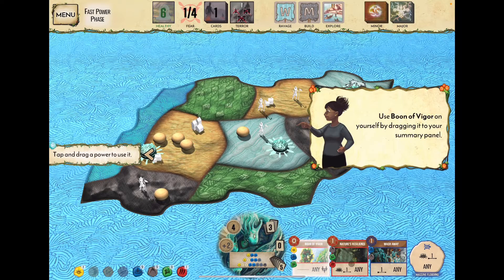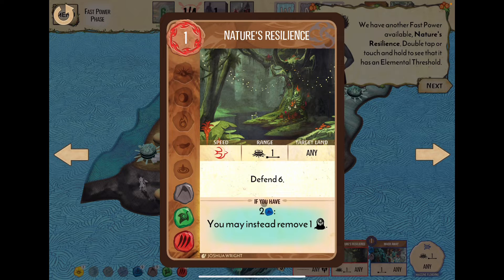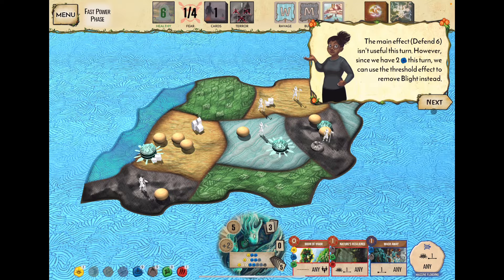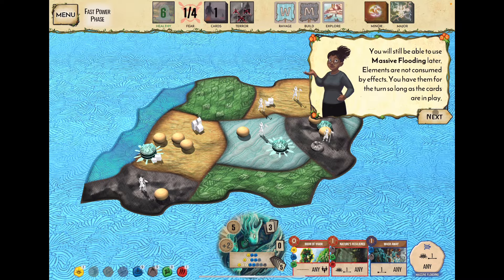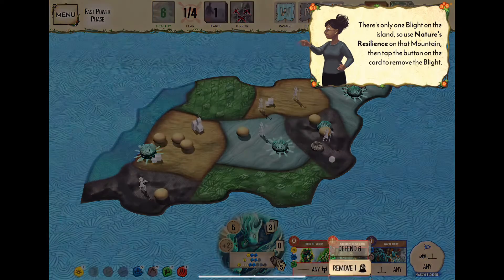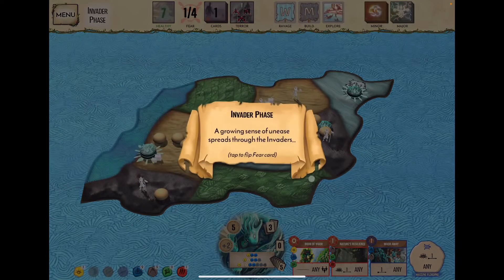Boon of Vigor and Nature's Resilience have red borders — they're fast. Wash Away has a blue border — slow. We use Boon of Vigor on ourselves for one energy. Nature's Resilience is defend six, or with two presence nearby we may remove one blight. We use it to remove blight from the inland area, choosing that over the defend option.